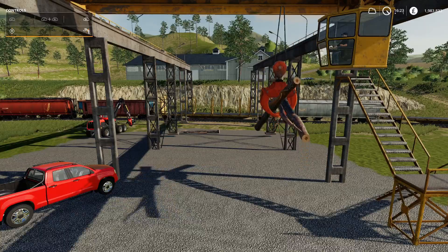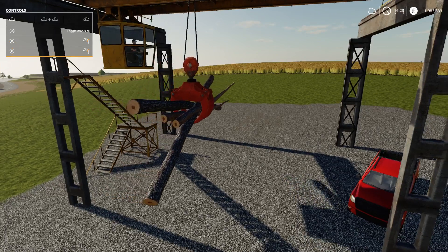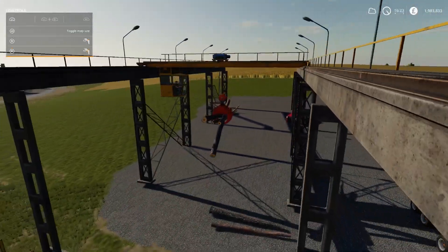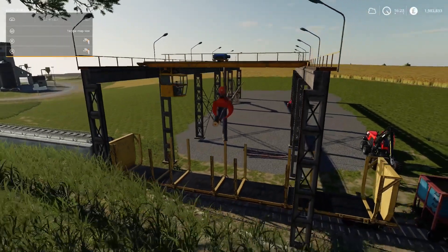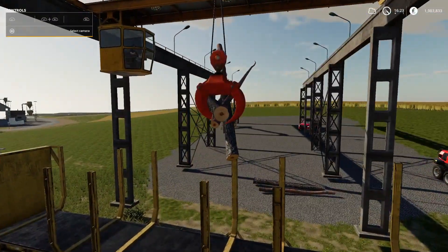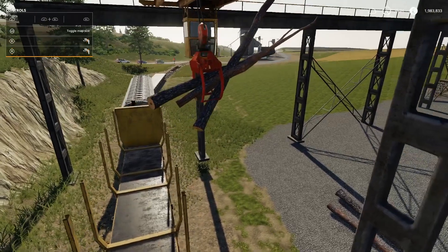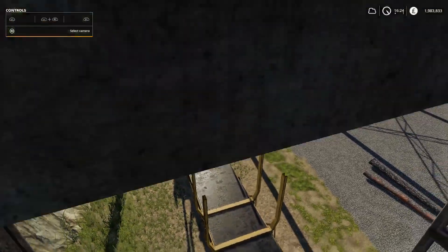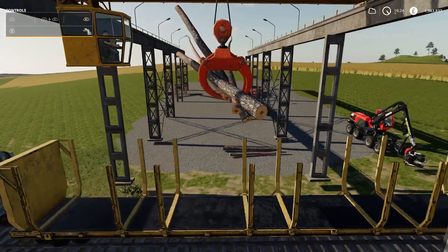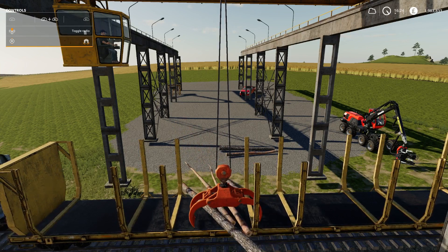There we go, so now we've got our logs - have you spotted it yet? Let's get that in the middle and we need to load them on our train. So we scroll all the way over to the train. Let's go up a little bit more - one of them's going to come out. We go to the train and we're there.